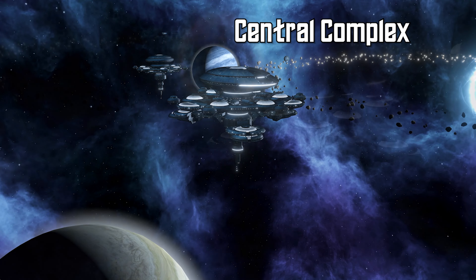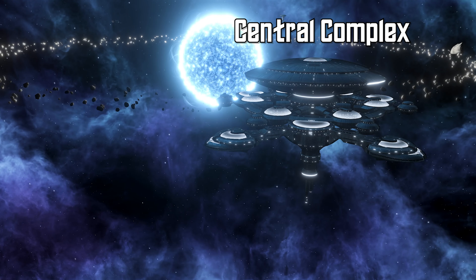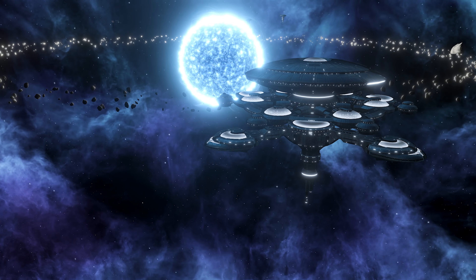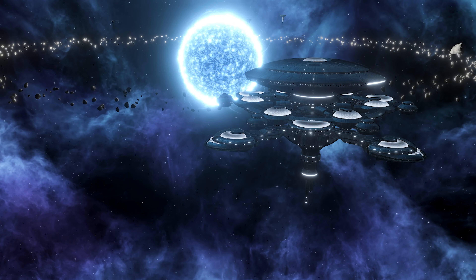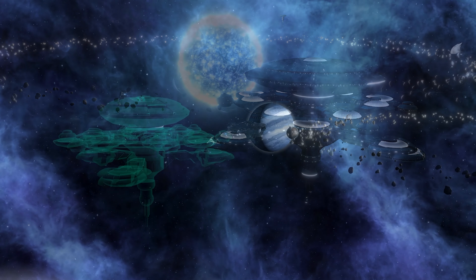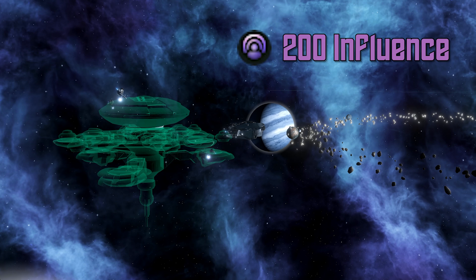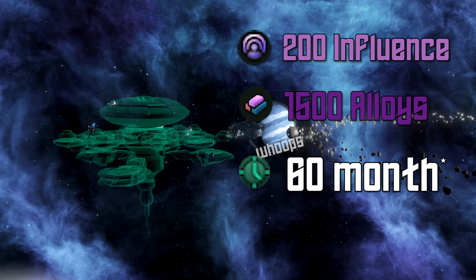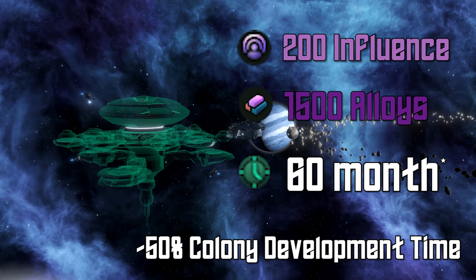Habitats now come in two parts: the habitat central complex and orbitals. The central complex when created functions as an artificial planet, and you are limited to one per star system, and it can only be built over stars and planets. Building one will cost 200 influence and 1500 alloys with a 6 month build time. Once completed the habitat needs to be colonized, but it does take half the time to colonize a habitat as it takes to colonize a planet.